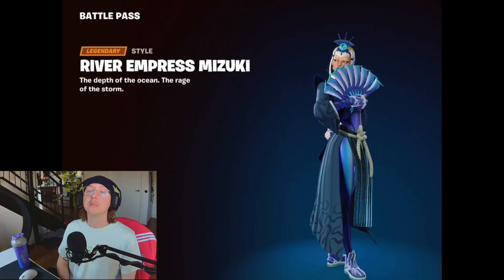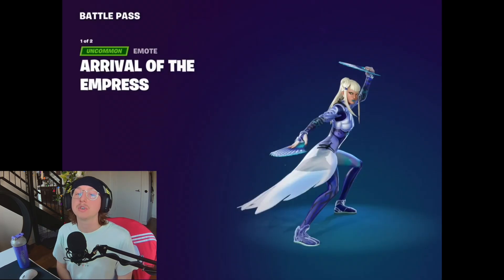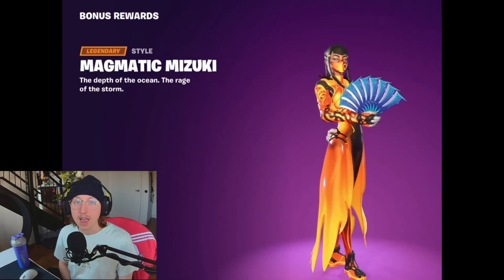On page 13 we have River Empress Mizuki, with the style Arrival of the Empress at level 94, and in the bonus rewards, Magmatic Mizuki.